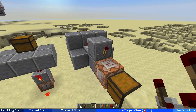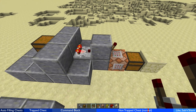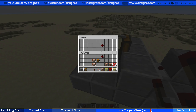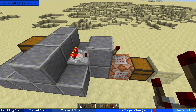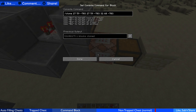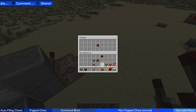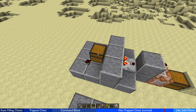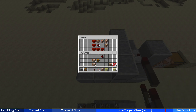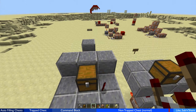It will not power through two blocks — you can see one is on but the further one is off. This is handy if you have your chest against a wall and don't want players to see it's a trapped chest. I'm going to do the same inversion here: when there are items in the chest it outputs a signal, this block is powered, and the torch is off. When I remove the items from the chest, it no longer outputs a signal, the torch turns on, and a clone command fires.